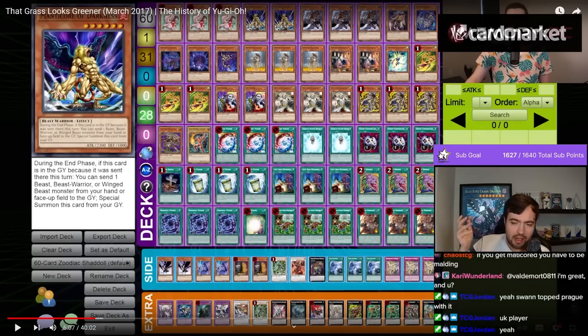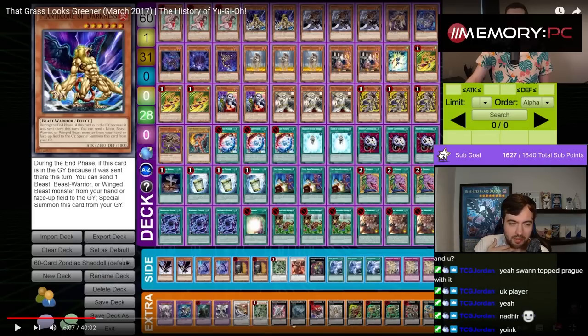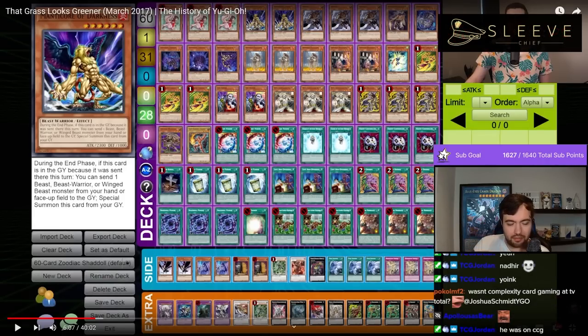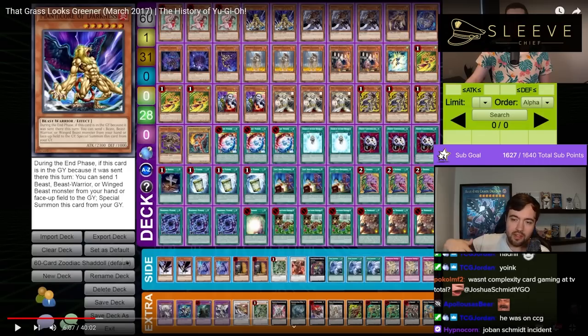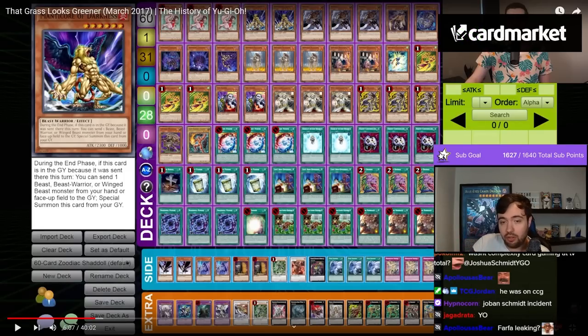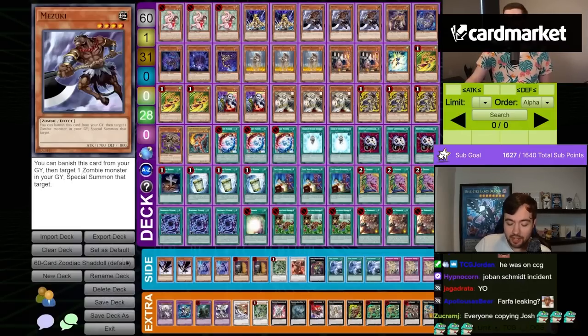It just got around as it does sometimes. Nadir was in Complexity Card Gaming back then, and Jordan had the list. I do believe that Complexity Card Gaming as a group came up with it first, but I'm sure other people also did. But I won, so I get to keep the credit.